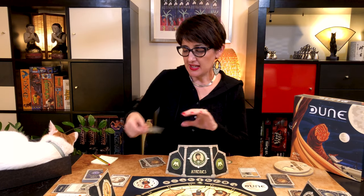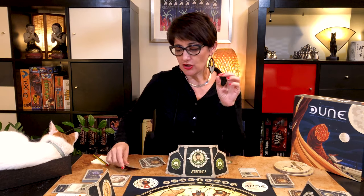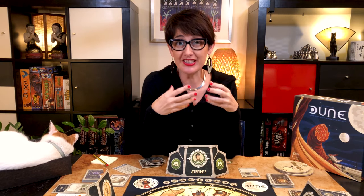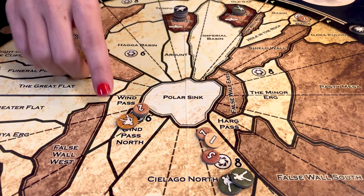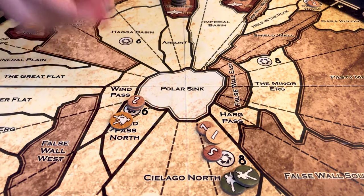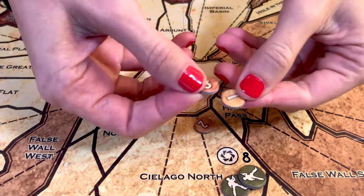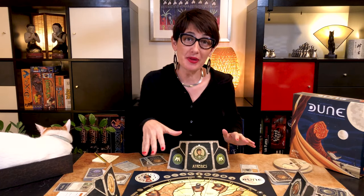The eighth phase is the spice harvest phase, where players in a territory with spice get to harvest it. All players collect two spice per force present in a territory containing spice, or three per force if they also occupy Carthag or Arrakeen. Uncollected spice remains in the sector.